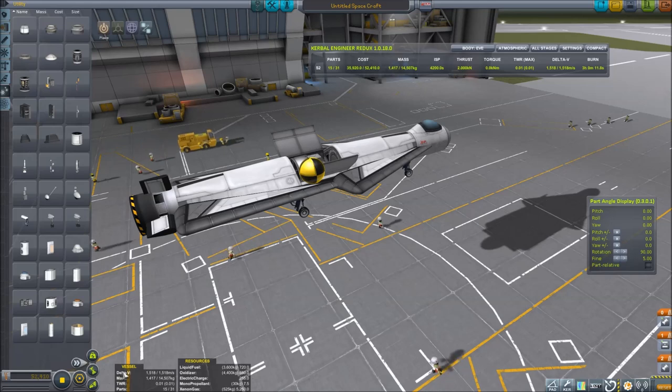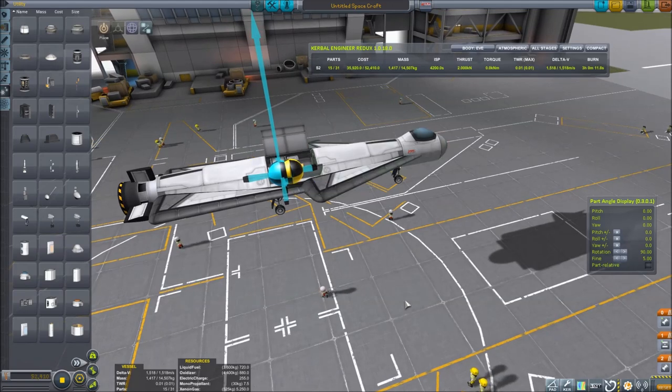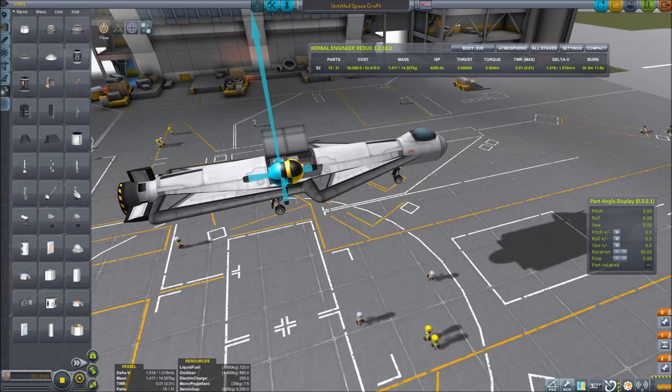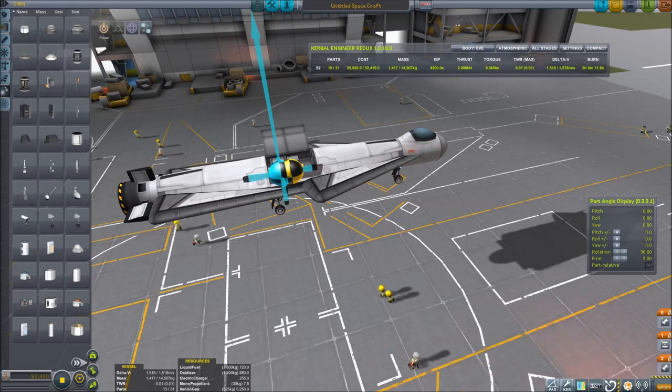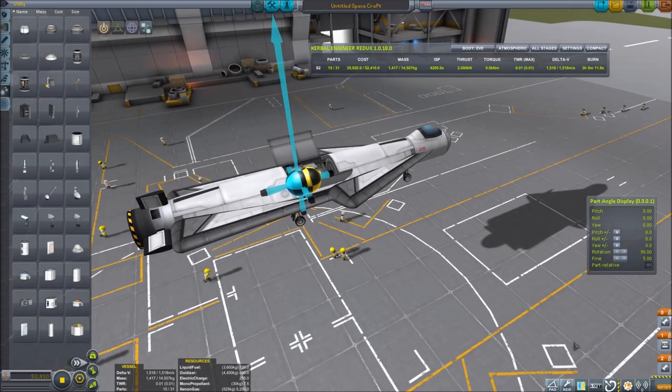Now we need to make sure our craft is stable. This is probably the single biggest thing I see people do wrong with space planes. It's very important that the center of lift is behind the center of mass, but you don't want it too far behind. The closer the center of lift is to the center of mass, the more maneuverable your craft is and the more fuel efficient it is, because it flies through the air better and generates less drag to get the same lift. You also don't need to use the control surfaces as much to keep the nose up.